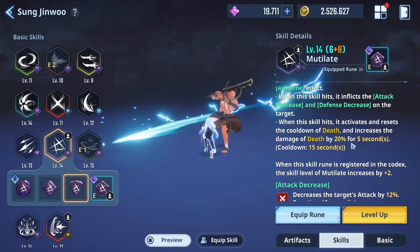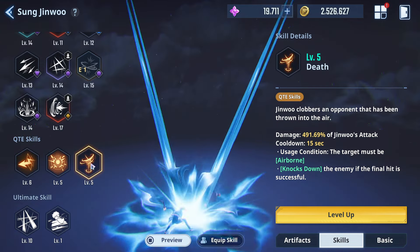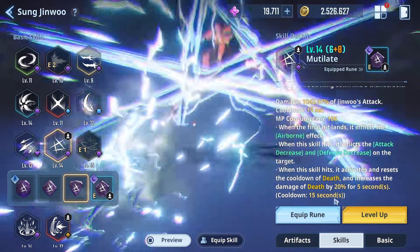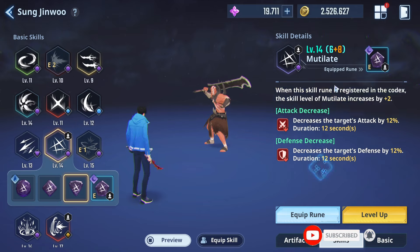If you don't know what Death is, it's the Venus skill. So that's not too bad — this is on my radar. This was a huge W. The increased damage of Death is 10% for Rare, 20% for Heroic, and 30% for Legendary for five seconds. Let me just double-check — yes, I'm on 20, so Legendary is 30.